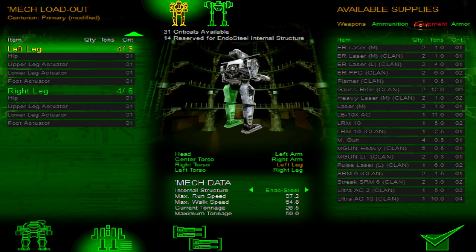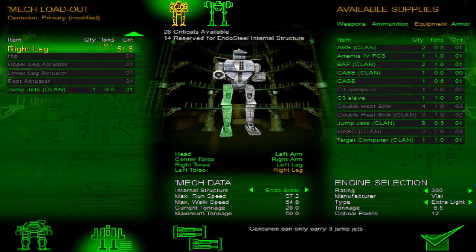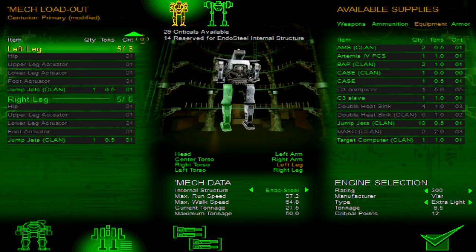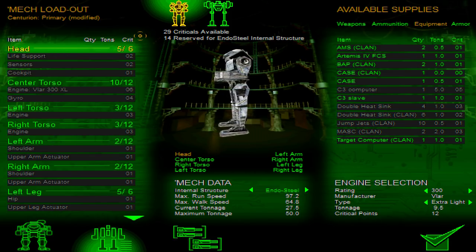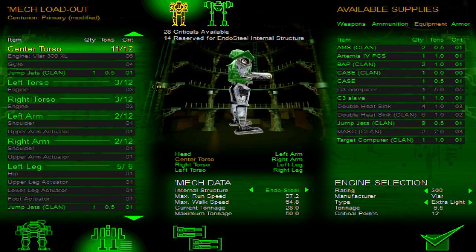I don't know how many jump jets we need — maybe four. The Centurion can only carry that many jump jets. Can I put one on the head? No, that's not allowed. There are rules, guys.